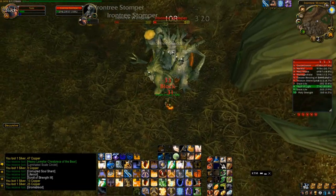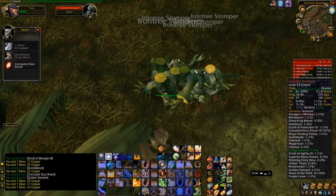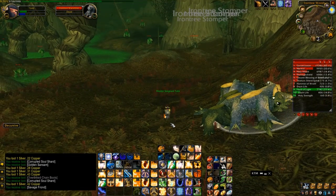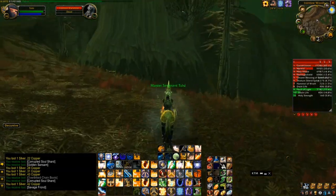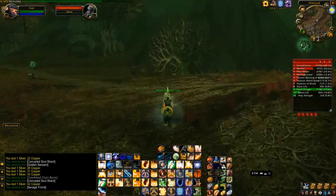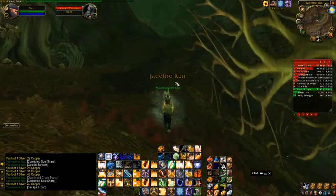You only really use Seal of Righteousness when you're tanking in five-mans. The reason for it is because you get really fast initial aggro with Judgment of Righteousness. It just lightens the amount of Consecrates you need to use if you're using Seal and Judgment of Righteousness. So just keep that in mind.